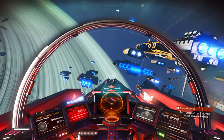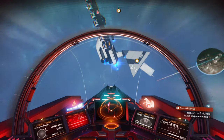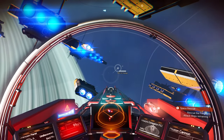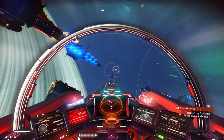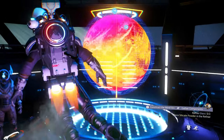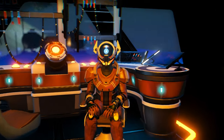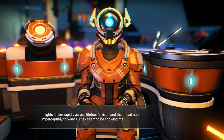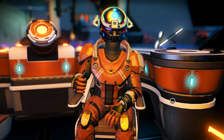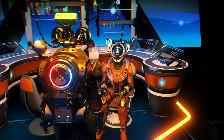Hey everyone, welcome back to another day of No Man's Sky. We're coming in hot today — I just did a jump, I was prepping for the episode to figure out what I wanted to do, and we came across a freighter. Let's see if we actually want this bad boy. Let's see what this freighter is all about. Honestly I like the way that looks better than my other one anyway, so we may just buy it. Oh, it's a C class — that's lame. Hold on, let's compare them.